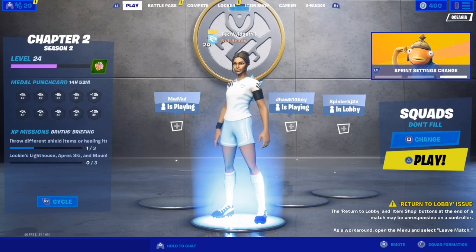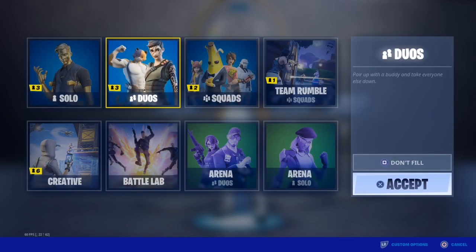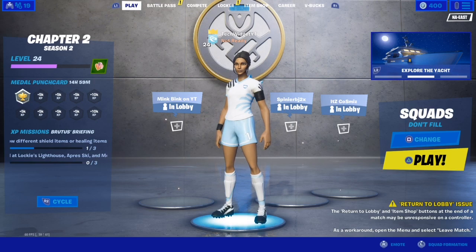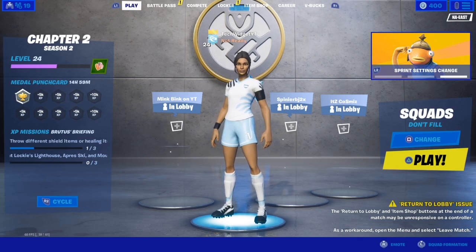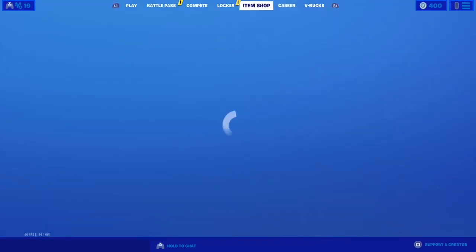Let me show you right now. What you want to do first is load up a solos, duos, or squads game and play until you get less than 50 placement. You do not want to place higher than 50, so you want to die before you reach 50 or above.